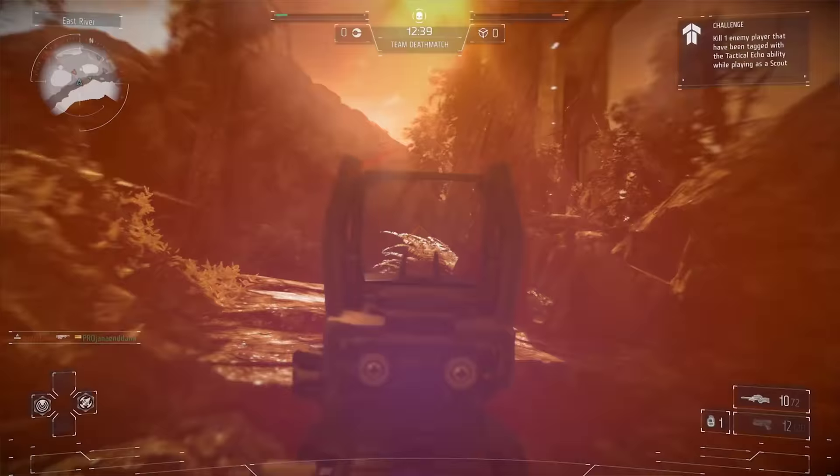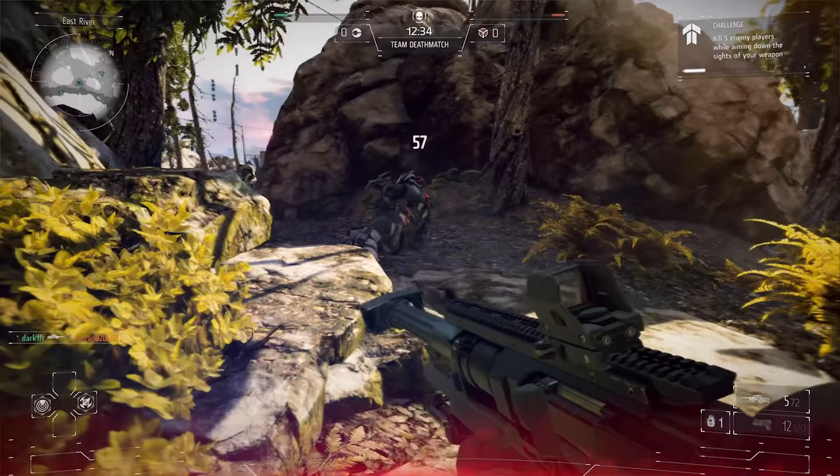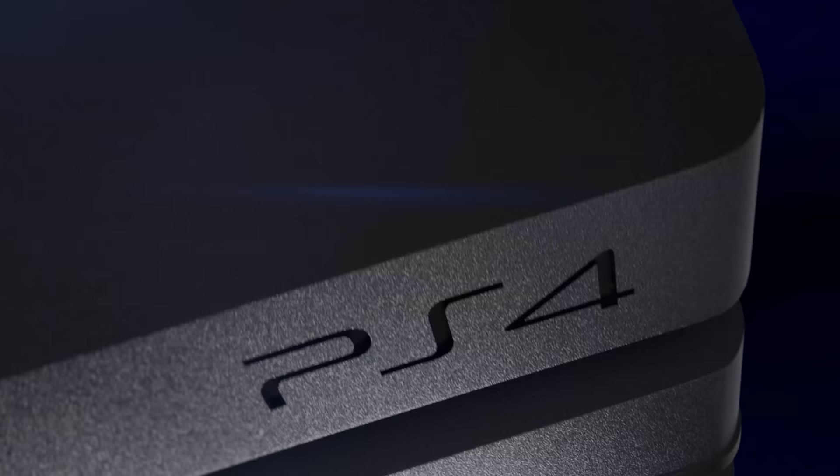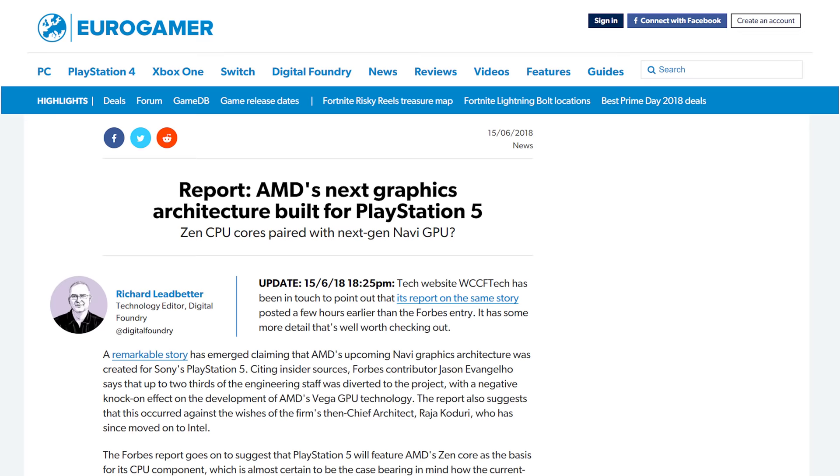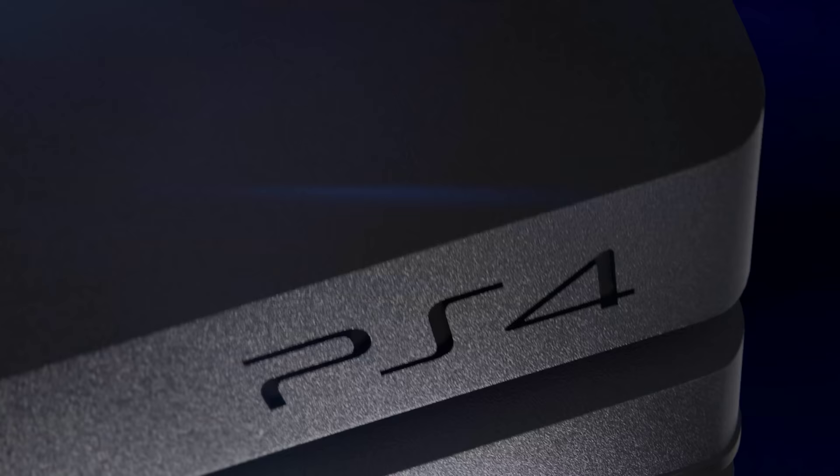There is a challenge for next gen in ensuring that all developers have access to the level of fidelity seen in, say, the Decima engine. Maybe that will result in PlayStation 5 evolving things on the hardware side. After all, the checkerboarding in Pro was essentially built from rendering concepts pioneered in the multiplayer section of Killzone Shadow Fall, where a 960×1080 native image was reprojected horizontally for full HD output. Maybe Pro was one part of the evolution, and there are recent reports that AMD's Navi GPU is actually a collaboration with Sony.